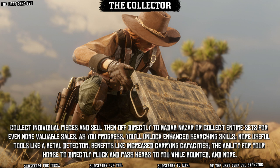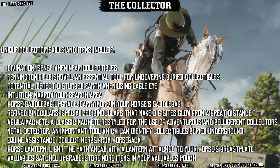Collect individual pieces and sell them off directly to Madame Nazar, or collect entire sets for an even more valuable sale. As you progress you'll unlock enhanced searching skills and more useful tools like a metal detector, benefits like increased carrying capacities, the ability for your horse to directly pluck and pass herbs to you while mounted, and more. Unique Collector skills and collection items include: Divine Nation Pennington Field Shovel, Potential Intuition, Horse Saddlebag Upgrade, Refined Binoculars, Aguila Machete, Metal Detector, Equine Assistance, Horse Lantern, and Valuables Satchel Upgrade.